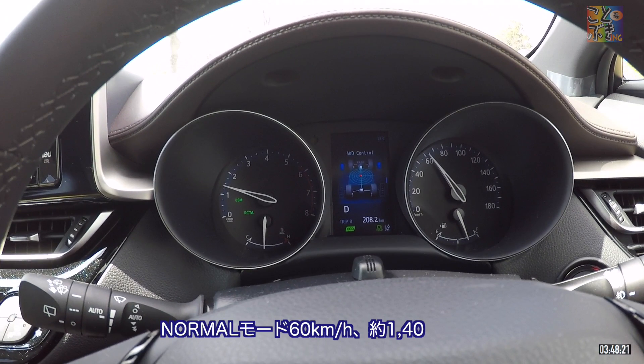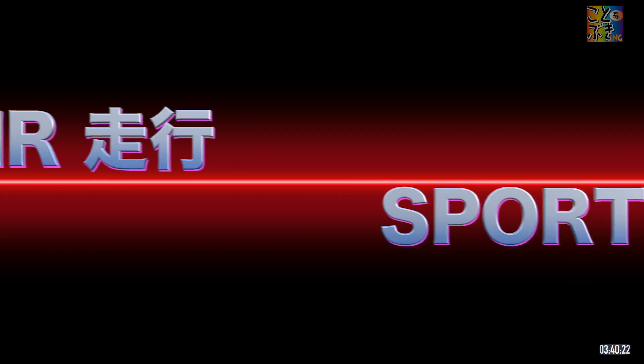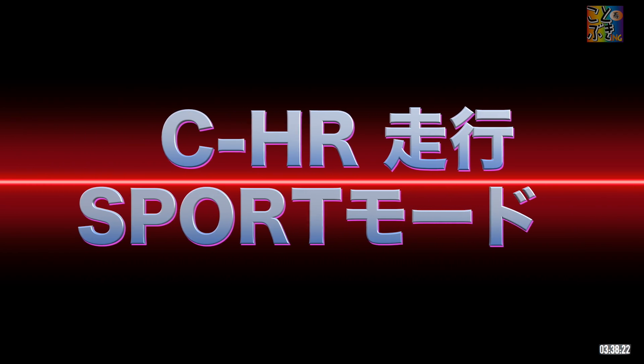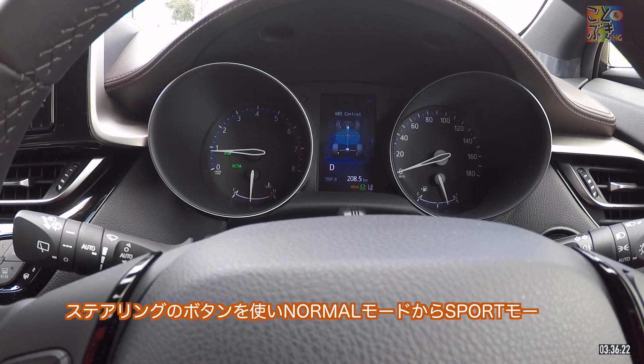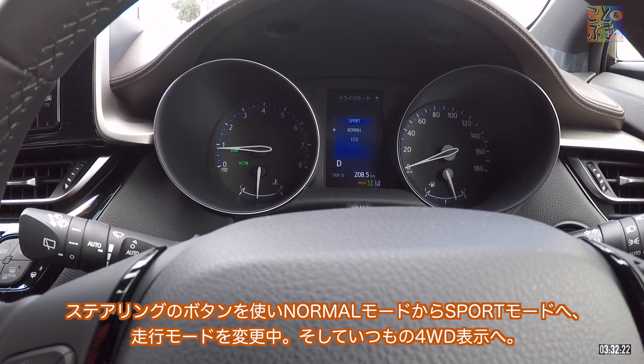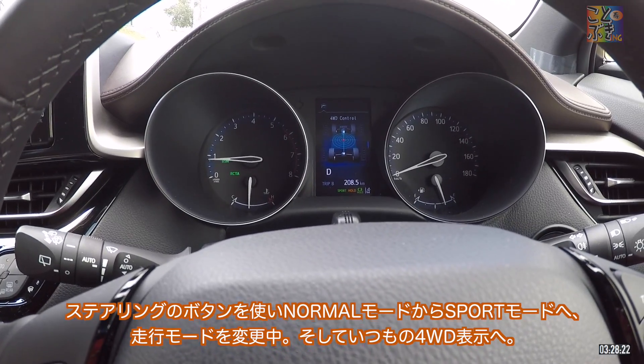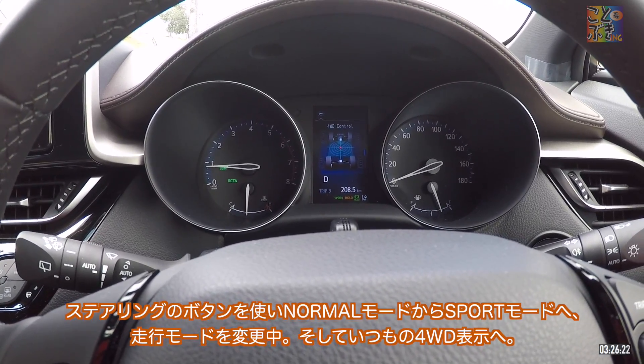Normal Mode at 60km, approximately 1400rpm. Using the steering wheel button, switching the driving mode from Normal Mode to Sports Mode. The 4WD display appears as usual.